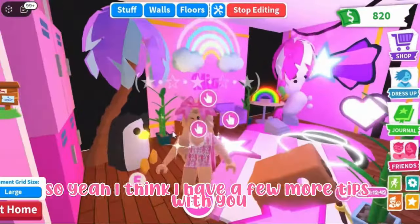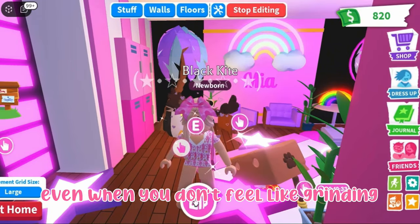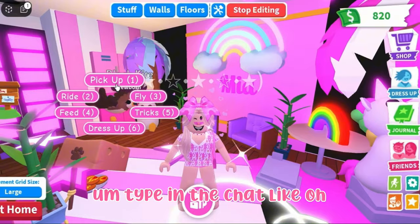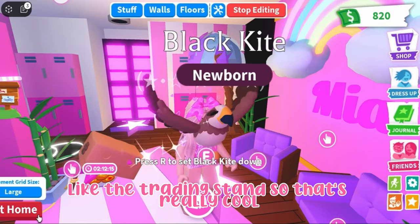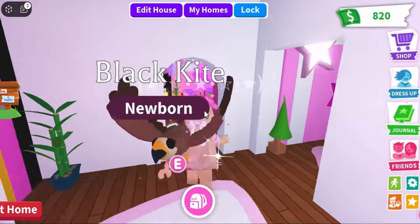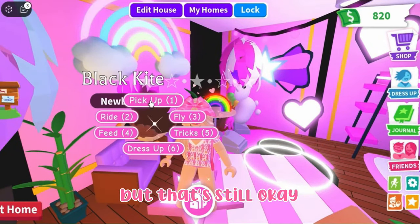I have a few more tips, so make sure you stay till the end so you don't miss the most important ones. My next tip is to always have a pet out even when you don't feel like grinding. So if you feel like trading a neon unicorn but you're making a neon black kaya, you can type in the chat that you're trading your unicorn while having your black kaya out. Adopt Me has just released the trading stand, which is really cool — you can check it out to see what it's about. It's really important to have a pet out so you can grind while trading.